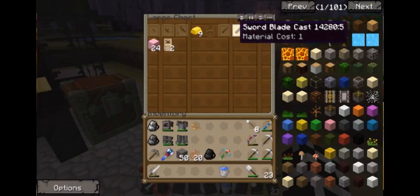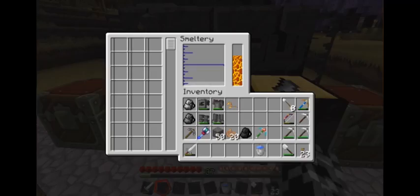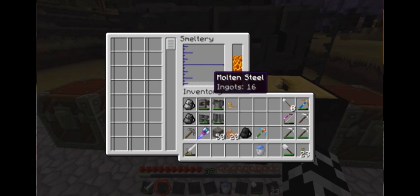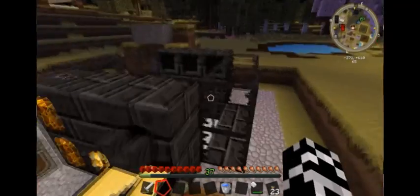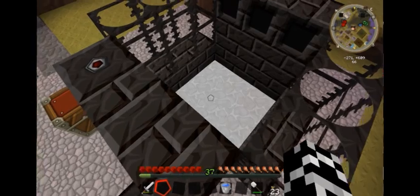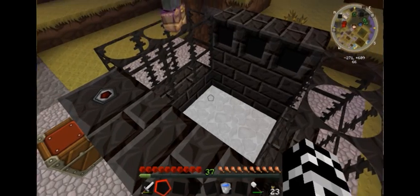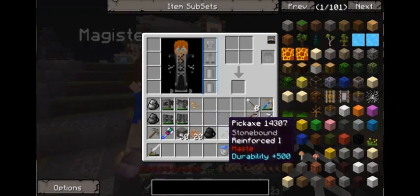This controller-looking thing is how you interact with the smeltery structure. If you hover over the liquid bar here, you can see exactly how much material is inside. If there are multiple liquids, they'll stack on top of each other in the order they were added or melted. I'll probably do a spotlight on this mod and the updates at some point.